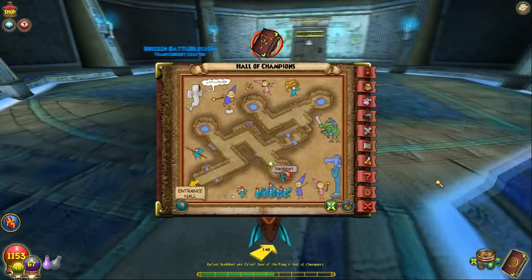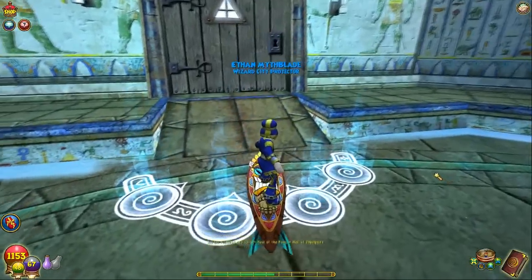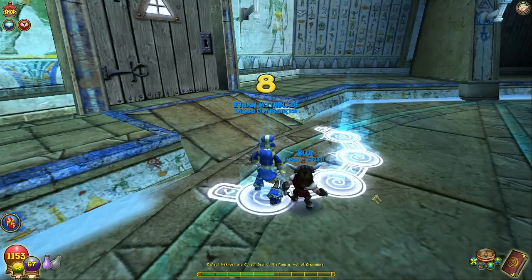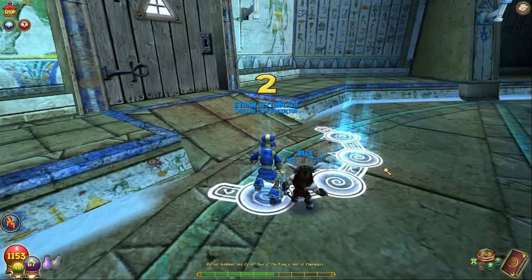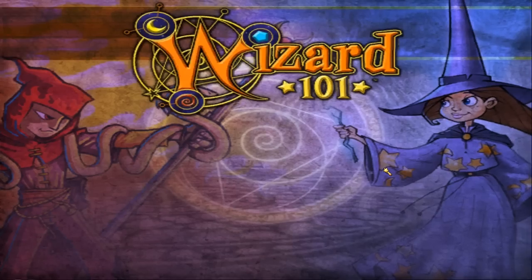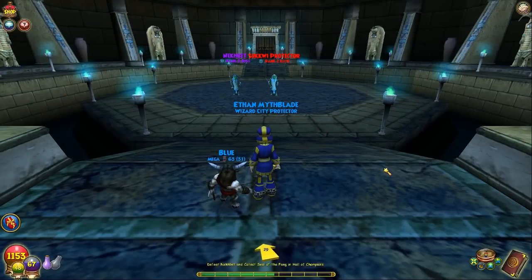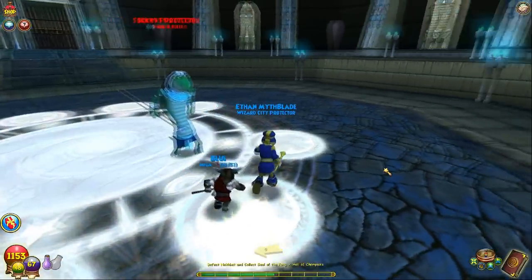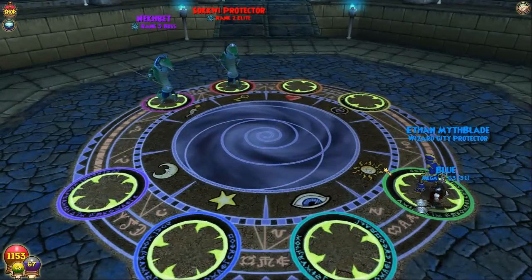Is the Hall of Champions pretty short? Kind of, in a way. Collect the Seal — I'm sure our deck is good. Not that I recall — I haven't faced a Myth boss yet. That's actually really good. I don't think there's a lot of Myth. 'Kiss that confidence goodbye as you see how little you are.' That's mean. Neckbet. Same thing.